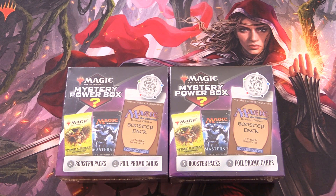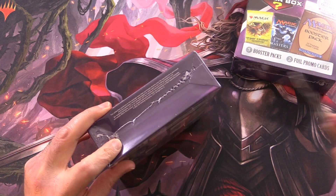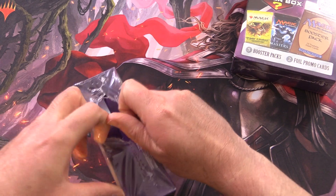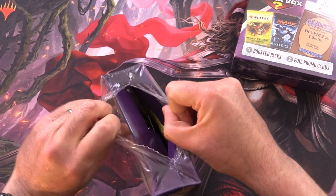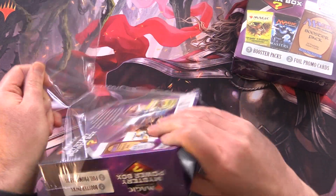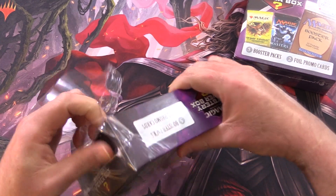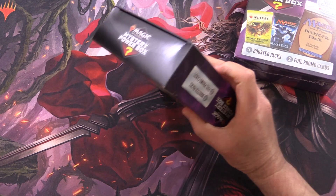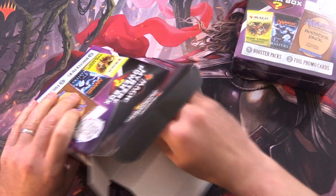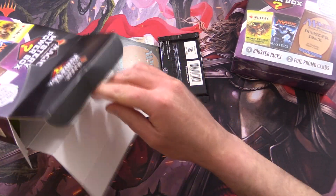Today on MTG Unpacked, we're getting stuck into another two mystery power boxes from Walmart. It's the moment of truth — these are boxes 9 and 10, so we've already opened 8. Have not found any chase packs yet. Maybe today will be the day. Let's keep our fingers crossed and not give up hope. Leave a note in the comments — have you pulled anything spicy out of these? They go for $29.98 in the US. Let's see if we have anything awesome.